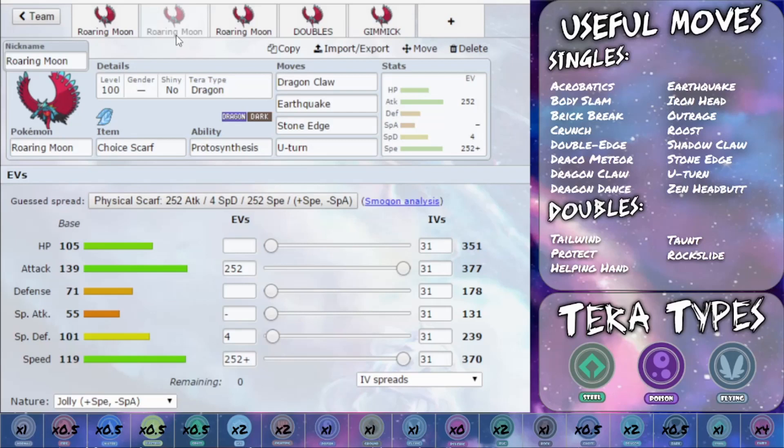This could work as a lead: you come in, if it works great, if not you can U-Turn out and go first. If you're not running Choice Scarf and instead running Choice Band, you can actually also scout whether the opponent is Choice Scarfed in a lot of scenarios. EV-wise, max speed, max attack. I don't think I'd go for Jolly here — I would go for Adamant, so more attack, less special attack, meaning Protosynthesis gives you the attack increase. But if going for the Choice Band set, I would definitely go for the Jolly Nature.